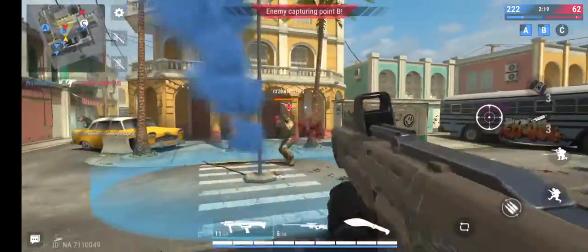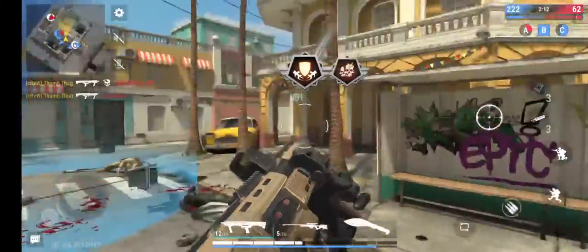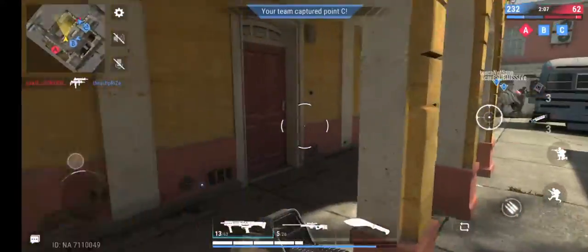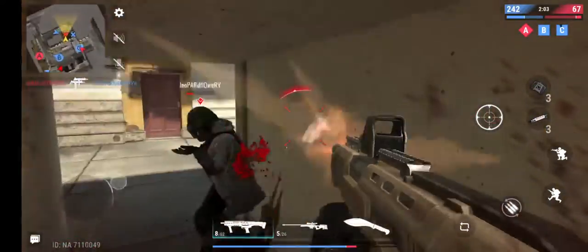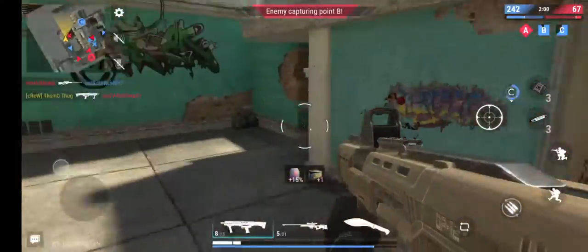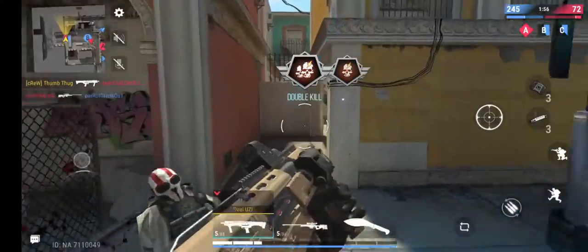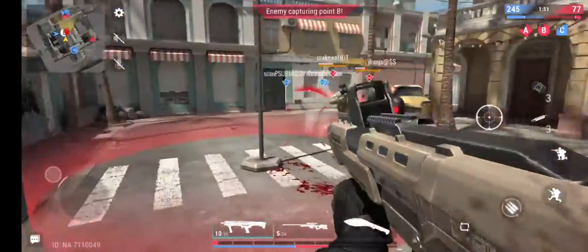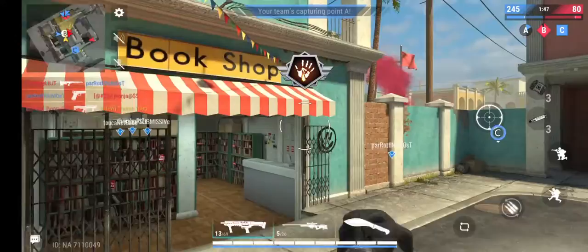Yeah, this is the updated version. The score is not in the top middle anymore — it's at the top right. It's kind of different too. If you look at the maps, it just makes you feel like you're playing a regular non-hardcore match. Last version, you don't see anyone until they light up. Right now it just looks a little bit more cartoonish on the map.